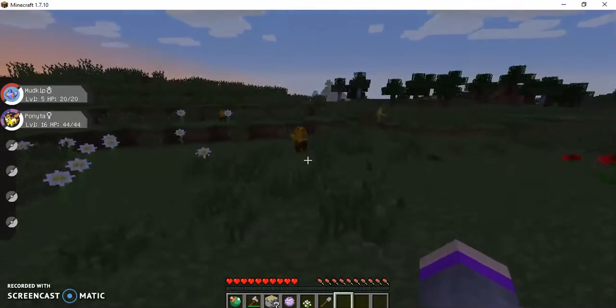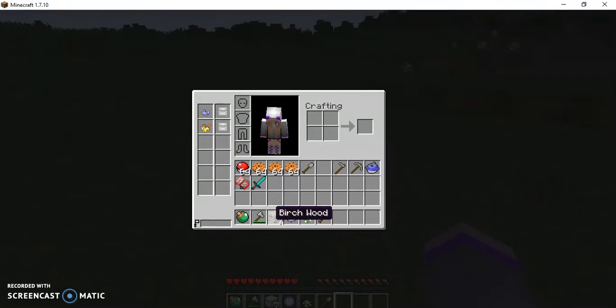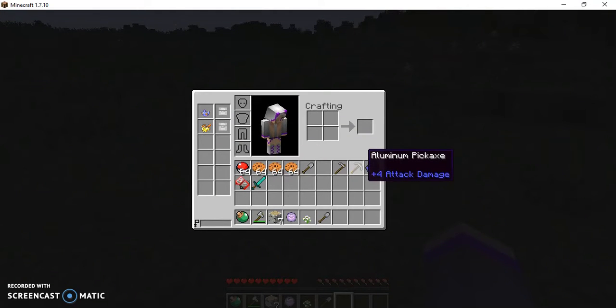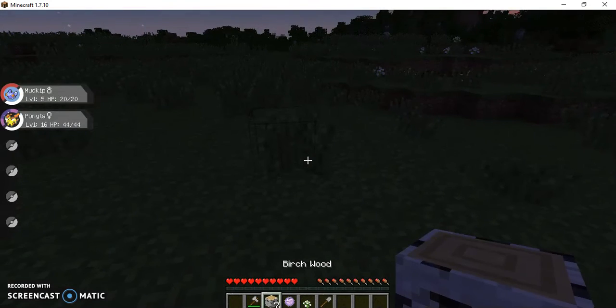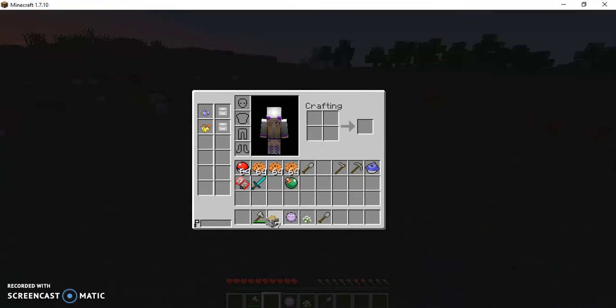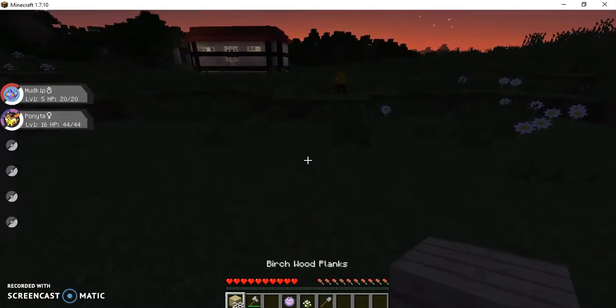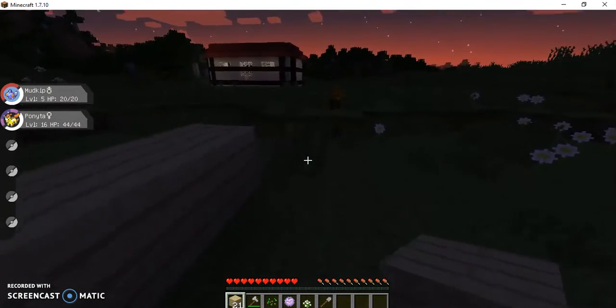Now it's getting dark. Look at what I have — I gave myself cookies, Pokéballs, a Pokédex, and swords. I just got a random diamond sword — you don't use it much. I got a water pail. This is my first Minecraft roleplay, so don't judge me. I'm sorry if I'm really quiet or if there's bad sounds — I use a laptop.